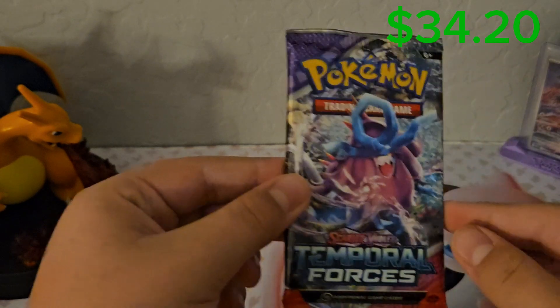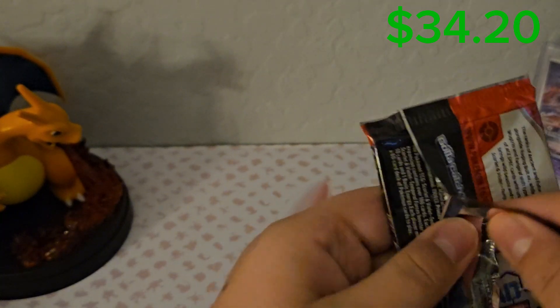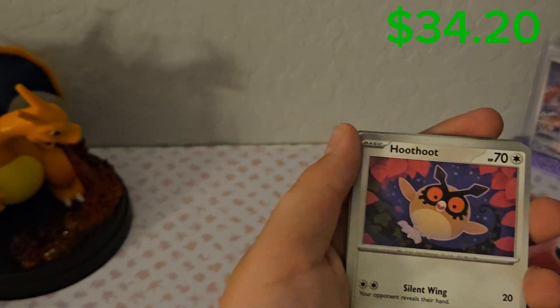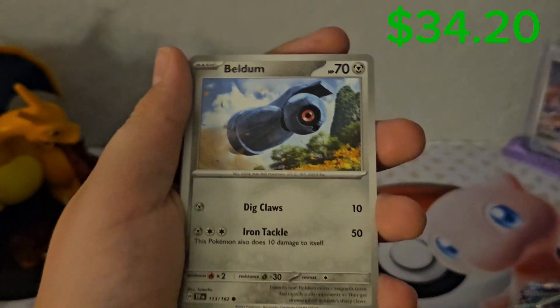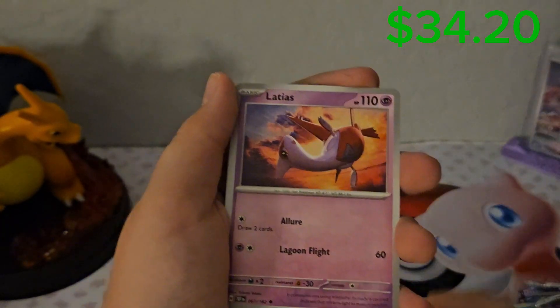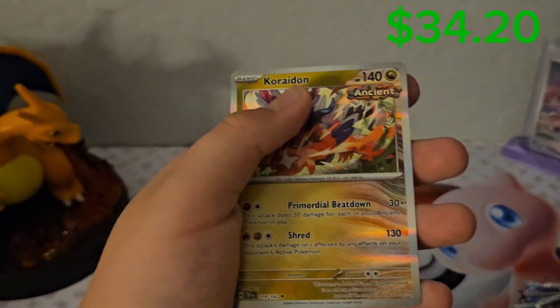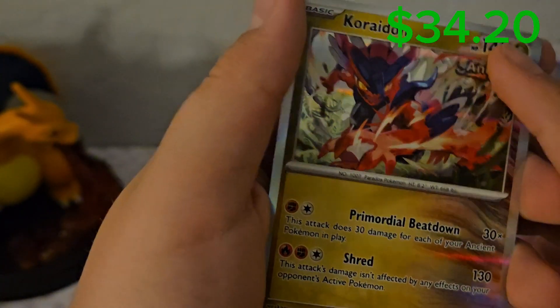Temporal Forces — Suicune on the front, or Raging Wake. Fire Energy, Hoot Hoot, Eldam, Heatmore, Rolly Coley, Vikavolt, Latias, Great Tusk, Poochiena, Mr. Mime, and a Crydon hollow — very nice. It does have the Ancient marker, so that confirmed a theory.